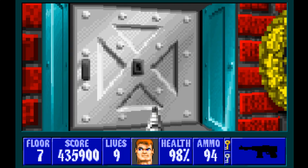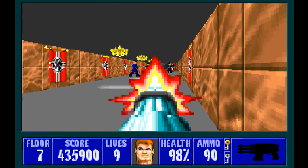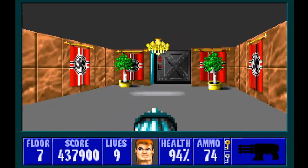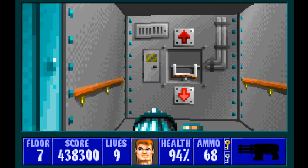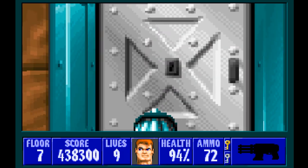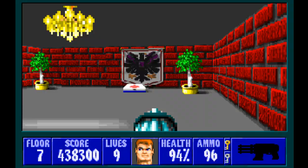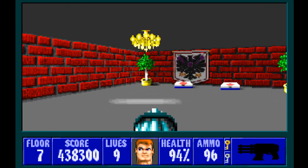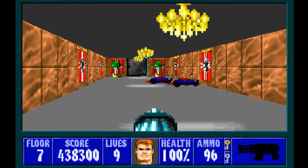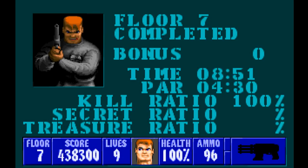There's one more hallway and I highly recommend getting the chain gun ready. There's one enemy left near the exit switch. Before heading out I want to restock — and at 96%, that's close enough. Okay, that's it for floor 7.